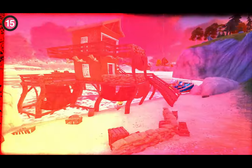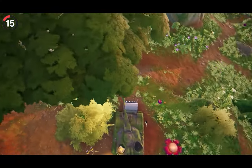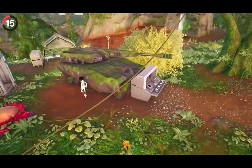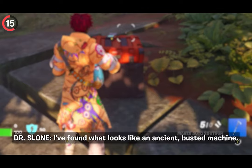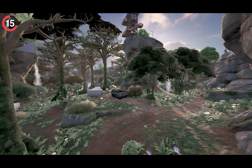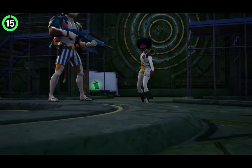Someone more important is also missing from the island. Dr. Sloan made a surprise appearance last season when her abandoned tank was found in the jungle. She released with a new skin and NPC, leading players through the entire quest line with dialogue and missions — only to be completely absent in Season 4. Her tank is still there, but no Sloan.